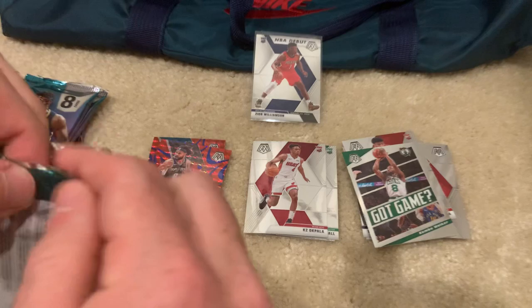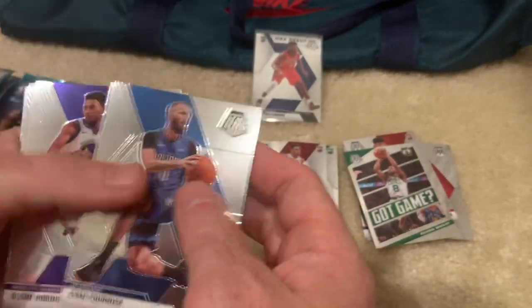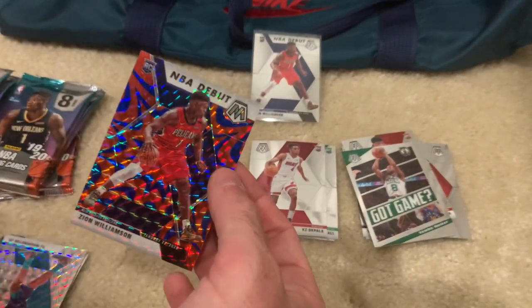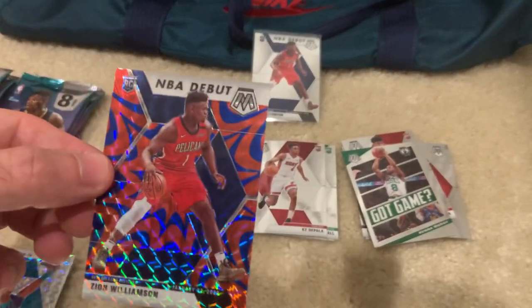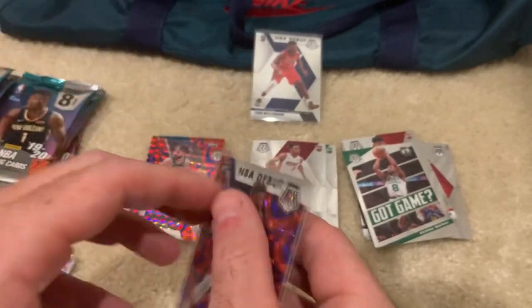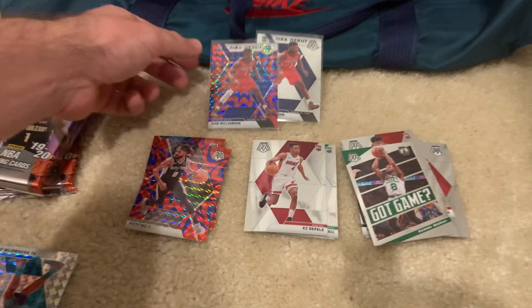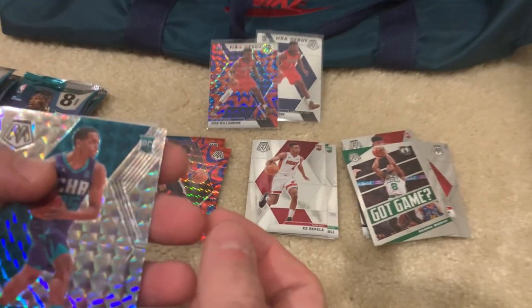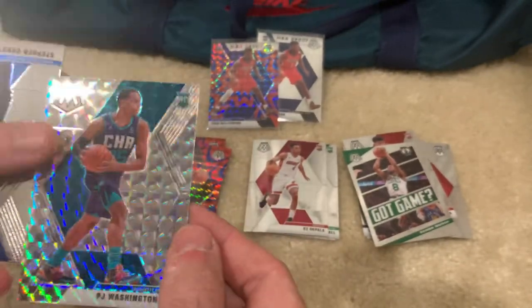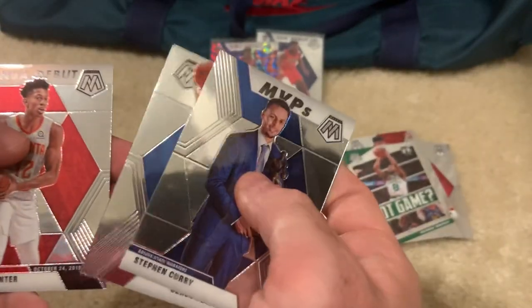Alright let's keep this going man. Born here, Robinson the Third, Osman. Oh my goodness, what a box! What a box! Oh my goodness — two Zions! Look at that, PJ Washington Jr. Look at that, Steph Curry and Hunter.